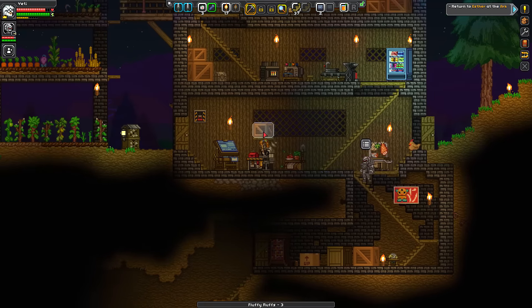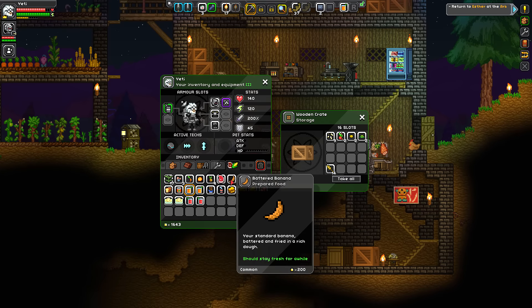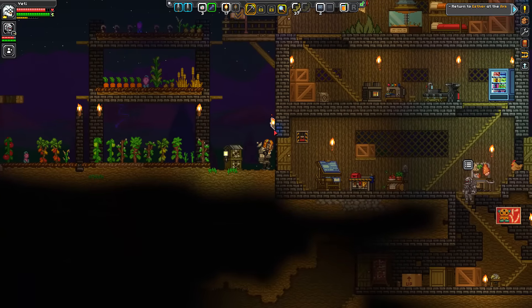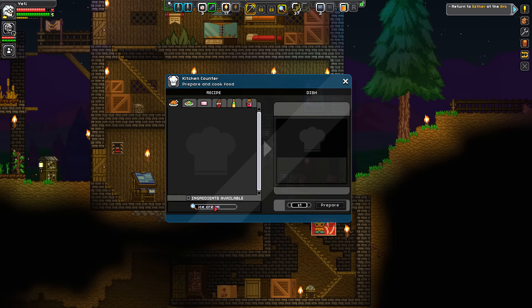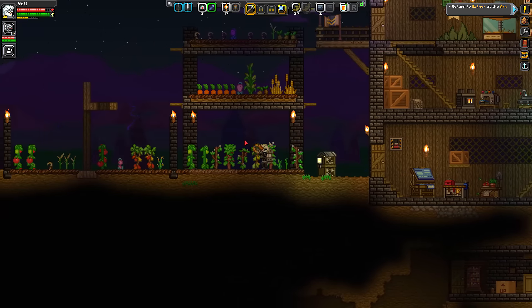Coconut ice cream — you need a lot of stuff for that though. Oh, you need snowballs for that! Should we go to the snow planet for that, just to make ice cream? Yes, of course. We need snowballs, sugar, milk and coconuts. Oh, that's a pain in the ass — you'd have to go to a bunch of different planets to get coconut.